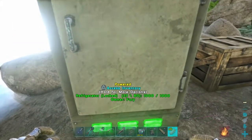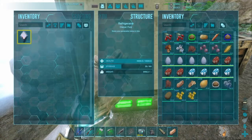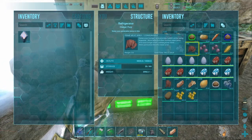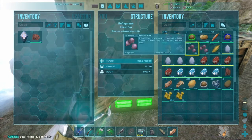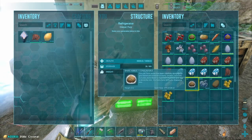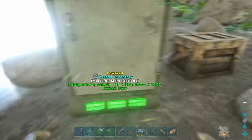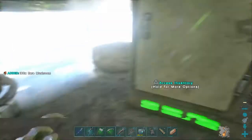Now we move on to superior kibble, which is where things get slightly harder. To make one piece of superior kibble, you need prime meat jerky — same as meat jerky, only you use cooked prime meat instead of cooked meat. You need one prime meat jerky, two citronal, one sap, two rare mushrooms, fibre, and water.